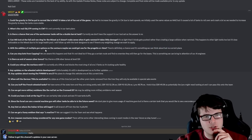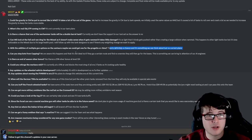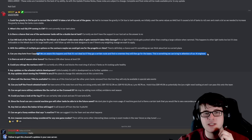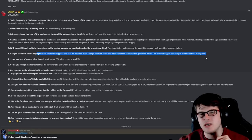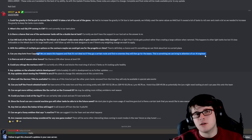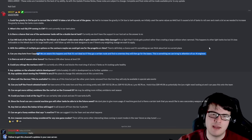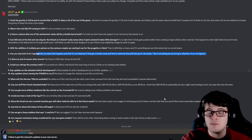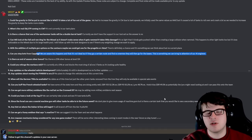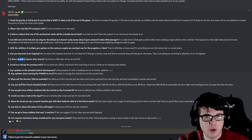With the addition of multiple gun options on the Centurion, maybe we could get one for the Progetto or Rhino — there's definitely a chance and it's something they can think about, but no current plans. Can you stop bots from capping? Wargaming are aware it happens and it's not ideal, but if bots go a certain route and find no enemies they will go for the base — something they can bring to the AI engineer's attention. It would be cool if remaining teammates could vote on whether the bot should cap, but it's probably never going to happen.